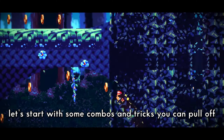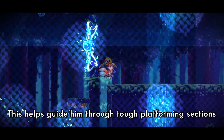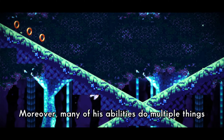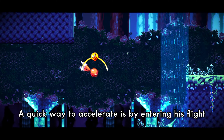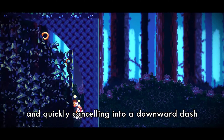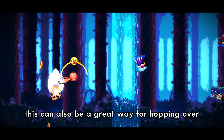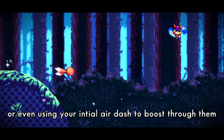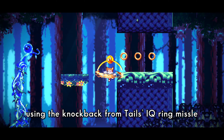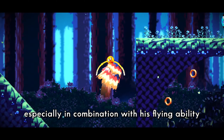Now that we've covered all the abilities, let's go over some combos and tricks. Tails excels at moving in the air and exploring around the zone, helping him through tough platforming sections without the need for precise inputs. Many of his abilities do multiple things at the same time. For example, a quick way to accelerate is by entering his flight and quickly cancelling it into a downward dash — a great way to reach full speed without accelerating on the ground. This can also be useful for hopping over a line of enemies, or using the initial air dash to boost through them. Additionally, the knockback from Tails' IQ ring missile can be used as another instance of a double jump, especially in combination with his flying ability.